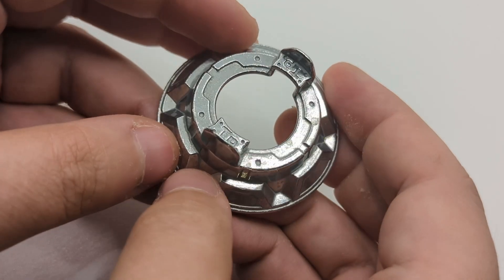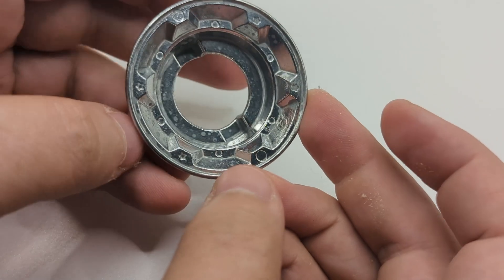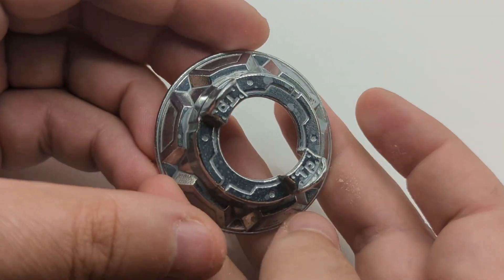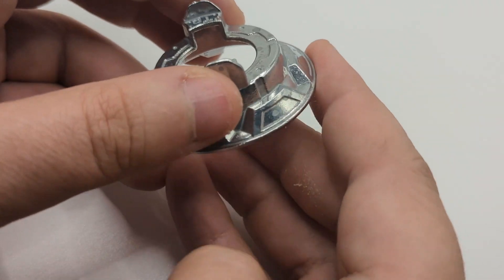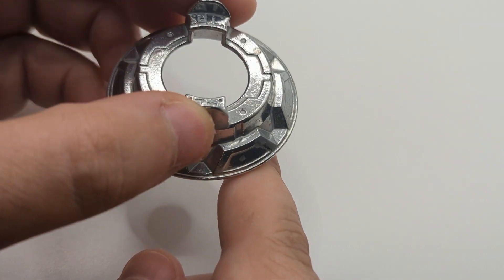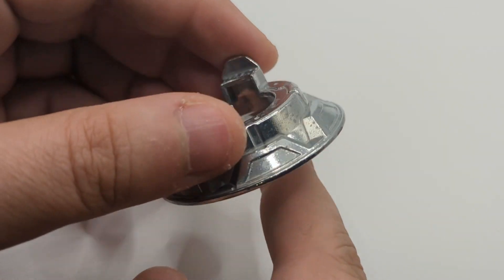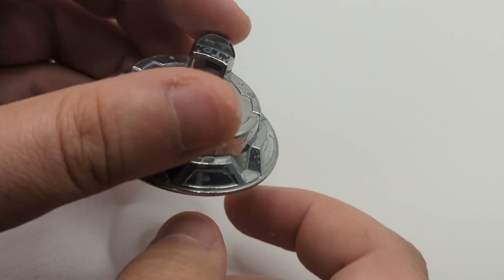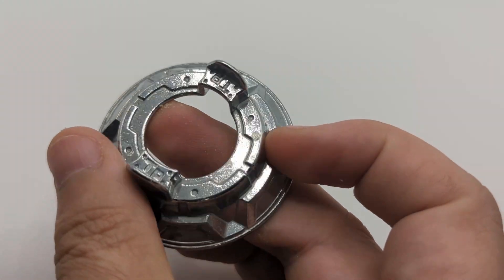The weight disc here is Tapered — a perfectly fine weight disc for both stamina and defense types. It got 4 stars, which I'm happy with. Tapered has great life-after-death potential because of its very round nature with no jaggedness — it will roll along the ground, making another rotation or two before finally coming to rest, which is great for stamina and defense types alike.